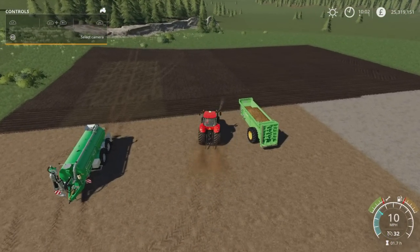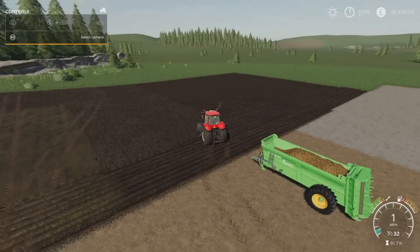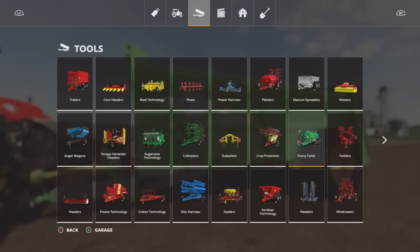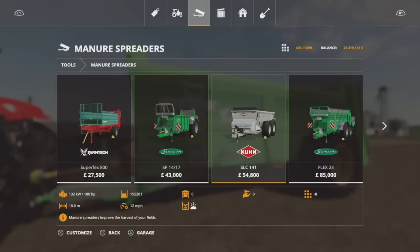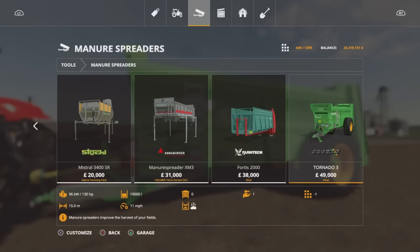Next up we have the Joskin Tornado 3. This is 6.05 megabytes download, six slots on console, by Mephew FS. We've had a few Tornados on FS15 and FS17 as standard. Under manure spreaders this is where you'll find it. 49,000 to buy, requires 130 horsepower. It will spread at 15 metres wide but run at 11 miles per hour. It will hold 19,000 litres.